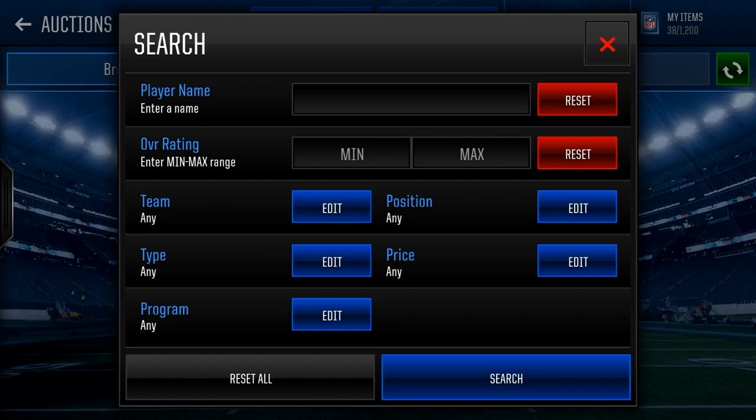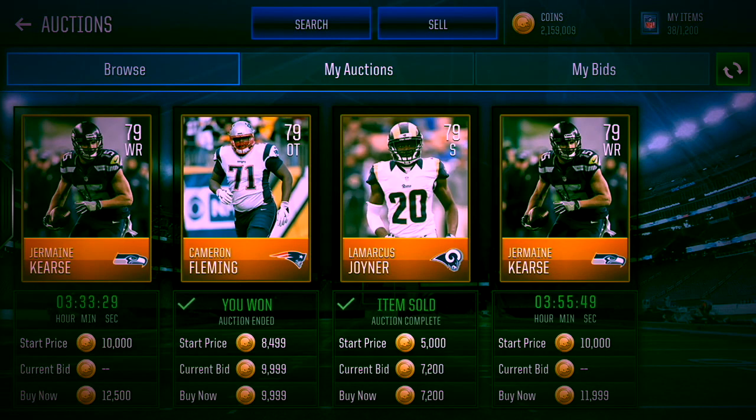Now that you know how the auction house works, I want to help you make your own filter. I taught you the rating, the team, and the position. When you're sniping at home, find the right filter that works for you. I shared a filter last video and some people said it worked great while others said it didn't - that's because it was my own filter where I incorporated teams, positions, price range, and rating. I like to go only gold players because I know I'm not going to get an elite player anyway.